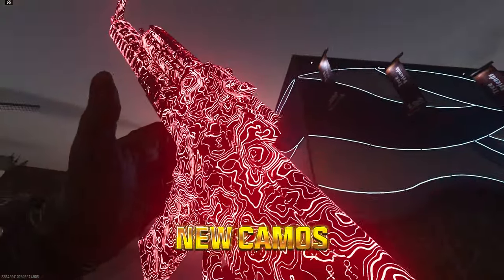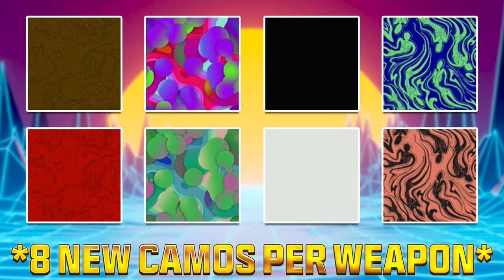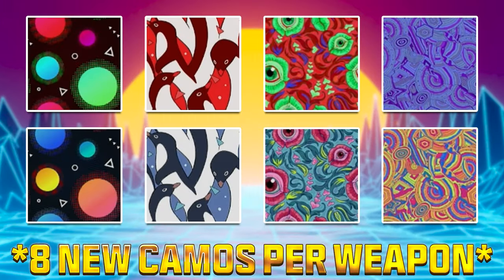Sledgehammer has absolutely been killing it with the new camos in this game, and the eight new ones added in with the STG and the Static HV are no exception. So let's go unlock them.